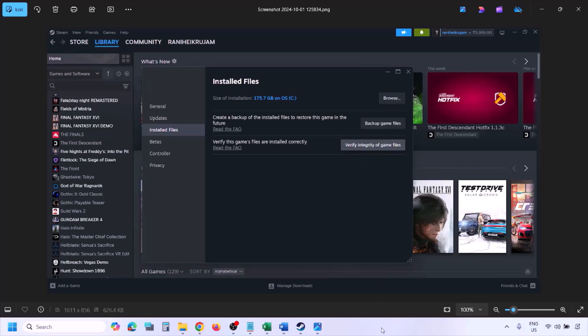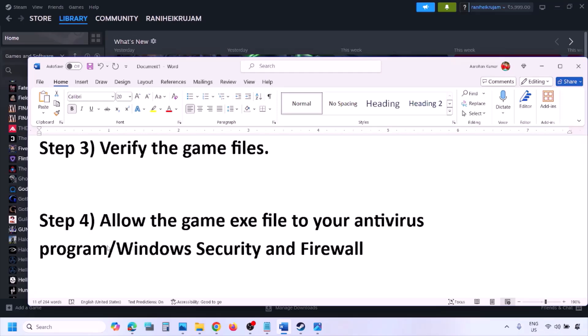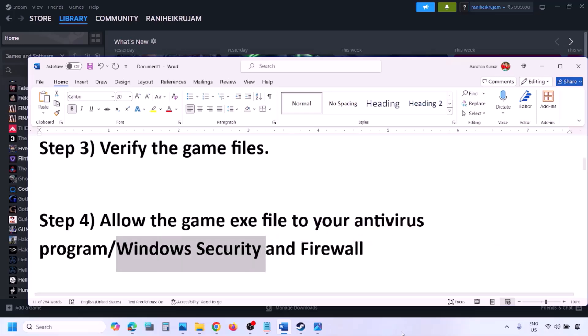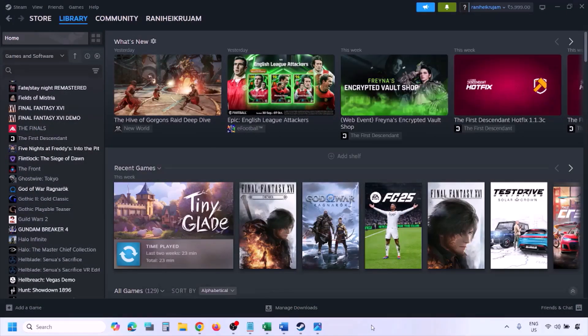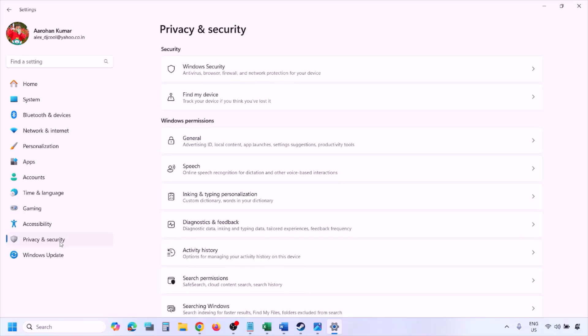The next step is to allow the game EXE file through your antivirus program. If you have a third-party antivirus like Avast, Norton, Bitdefender, or McAfee, make sure you whitelist the game EXE. If you're using Windows Security, add the game EXE to Windows Security by opening Windows Settings and going to Privacy and Security (Windows 11) or Update and Security (Windows 10).